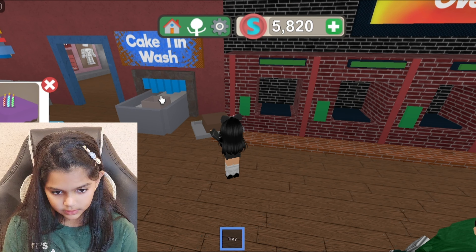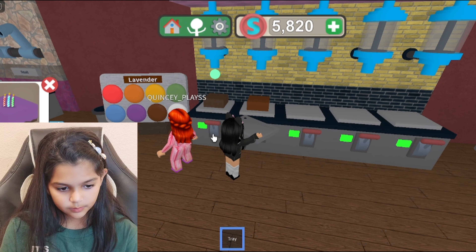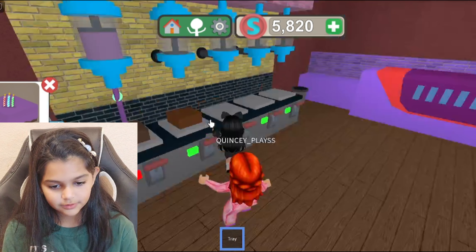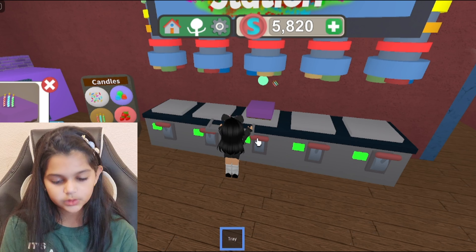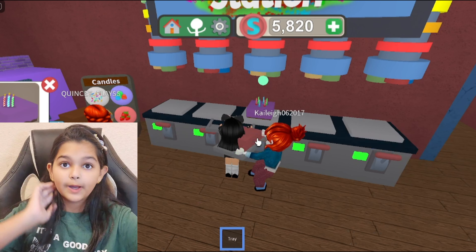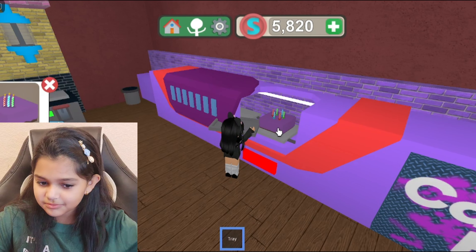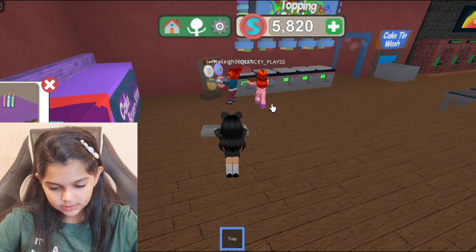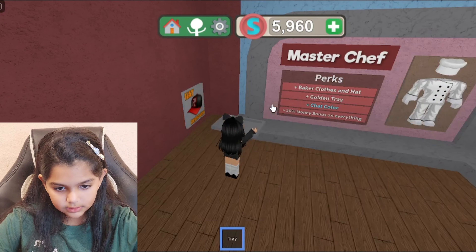We're going to get the cake again and place it on here. Lavender — I always say purple but it's lavender. We got the icing and let's go to candles. Oh my god, candles again! I think it's mostly birthday parties when people order cakes. So this is the final thing — I'm going to name it 'Lavender Birthday' because that sounds accurate.